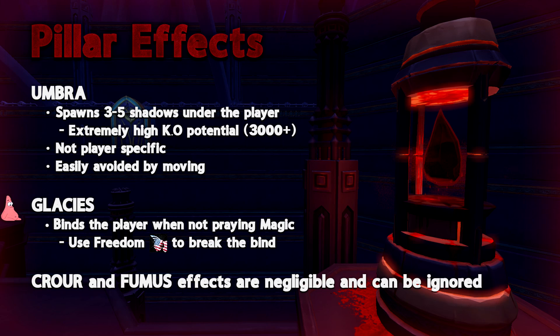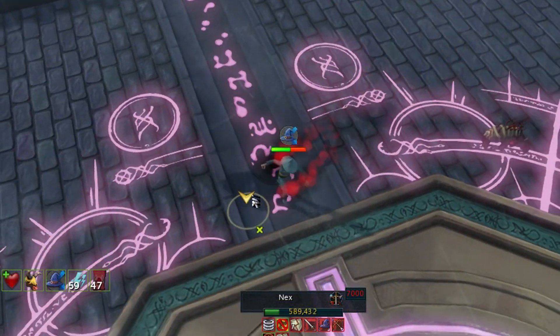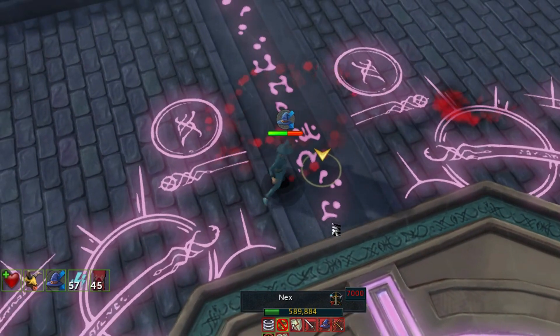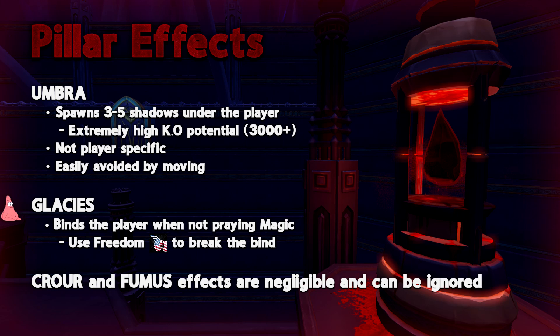The only noteworthy pillars to go over are the effects of the Umbra and Glacis pillars. The special of the Umbra pillar is that it places shadows under your player's current position. If you stand on these shadows for too long it will start dealing rapid damage to your player. These shadows are not player-specific, so your shadows can harm others and vice versa. These can be avoided by moving around. The Glacis special will bind your player in place if not praying Mage.